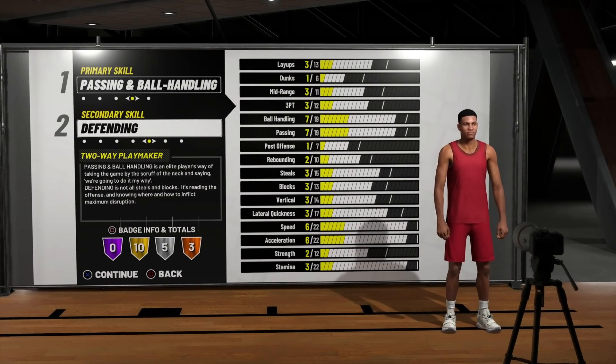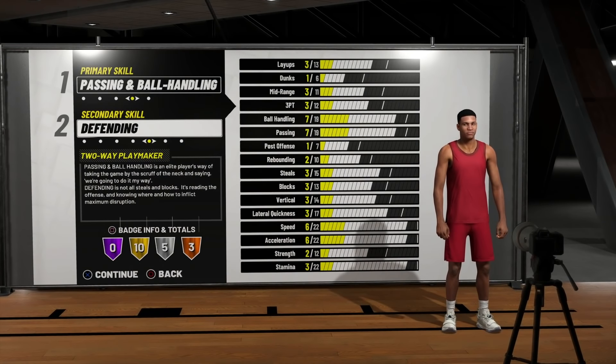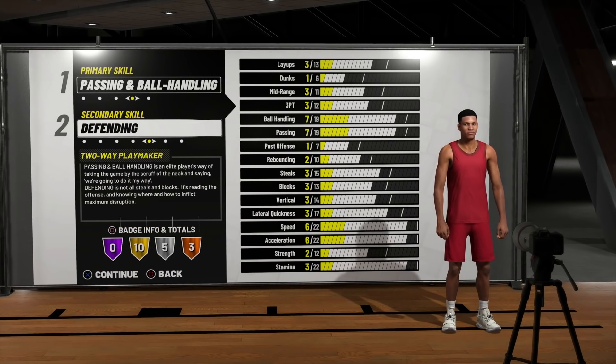I have yet to see anybody talk about this build, and I think that's a good thing because I definitely don't want to see too many of these running around on the court. It takes a very special person to be successful with this build — you have to know what you're doing and know how to get other people open. Just having this playmaker on the squad is going to make everyone better. He's going to be great on the offensive side but also annoying on the defensive side. Looking at the attribute caps, we can still handle the rock and find the open man.